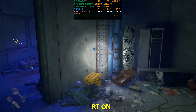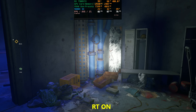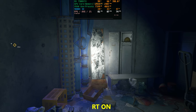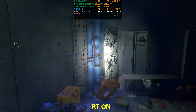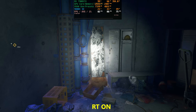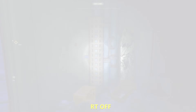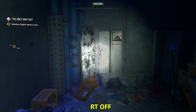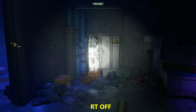As a ray tracing fan, the ray traced flashlight here looks so good — you can see how the light accurately bounces as it hits that broken mirror, and the lockers on the right cast very accurate shadows. This has to be one of the best looking flashlights in a game I've personally seen. You can turn it off and look how totally different it is — very very different, that is really cool.